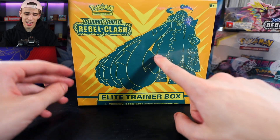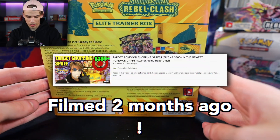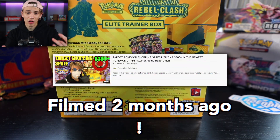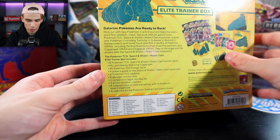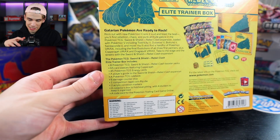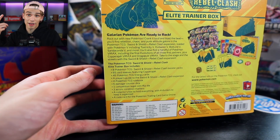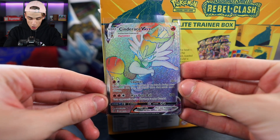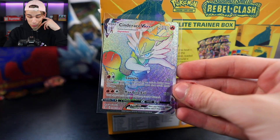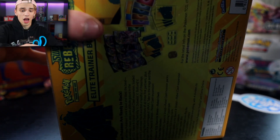We got the Sword and Shield Rebel Clash Elite Trainer Box — something very hype today. I recently did a quarantine Target pickup and was like, you know what, we might as well get right into the new stuff. Galarian Pokemon are ready to rock out with the new Pokemon. You'll also find a handful of Pokemon V-Max including final evolutions of all three first partners. We pulled that V-Max — the beautiful, absolutely glorious Cinderace V-Max in our booster box video, so I'm looking to pull the other rainbow rares.